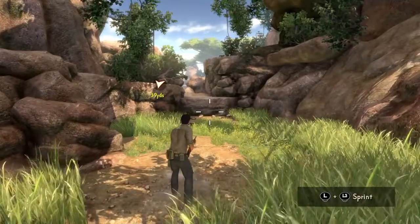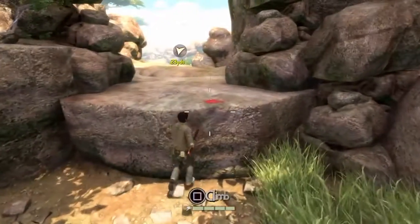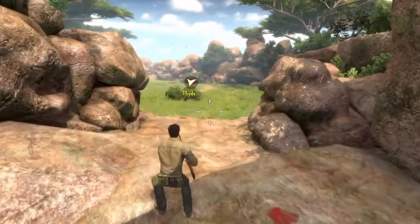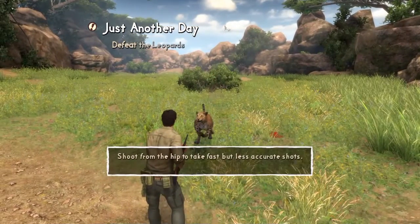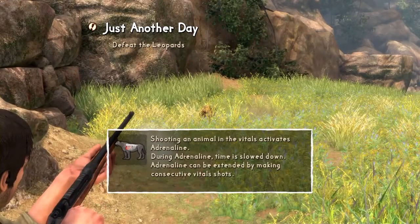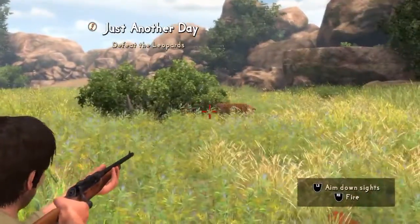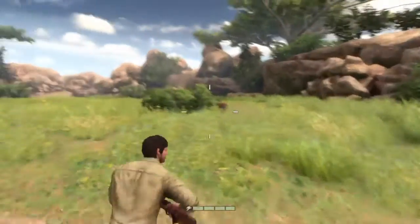Circle to crouch — crouching around this big tree. There we go, that's how you sprint. Square to climb. You can see the blood marks, and it's cool how they have the yardage indicators to figure out how much distance you have to go to reach the destination. Shoot from hip to take a fast shot. Shoot adrenaline to slow down time. Goodbye — is that all of them? Nope, of course not.